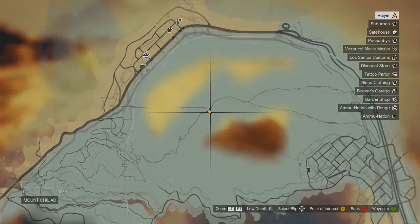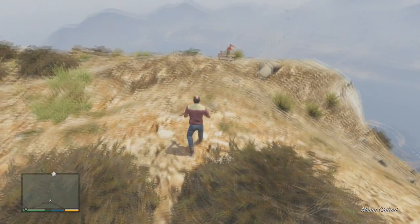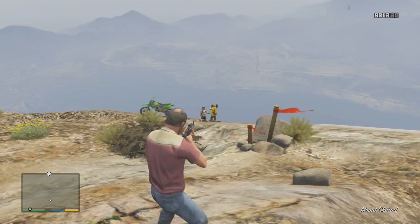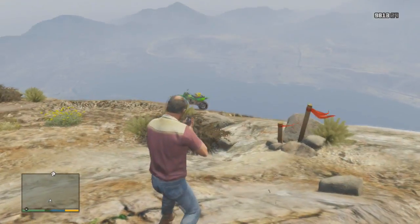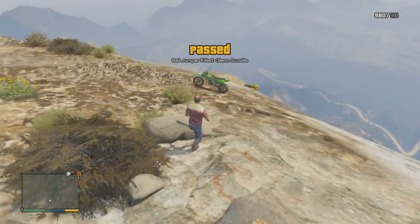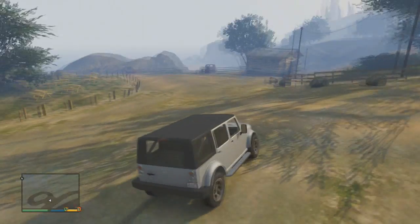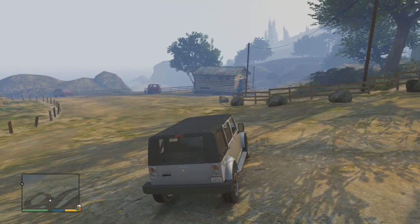There's the location of the target — right there on top of that big mountain. I just shot him because I didn't have a parachute and if he had jumped I wouldn't have been able to chase him, so I shot him straight away.